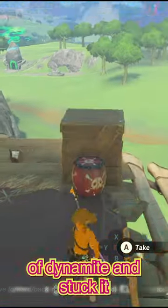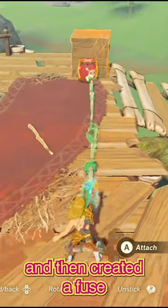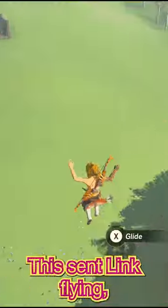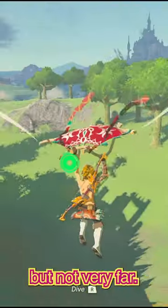First, I took a barrel of dynamite and stuck it near the base of the box, and then created a fuse with wooden sticks so I could activate the bomb remotely. This sent Link flying, but not very far.